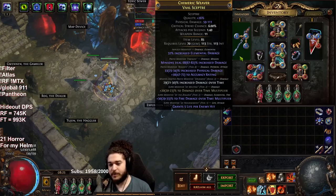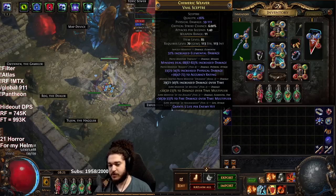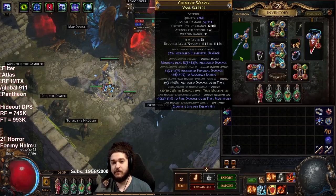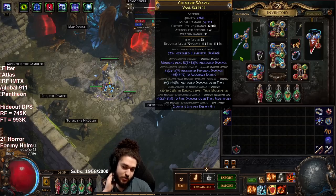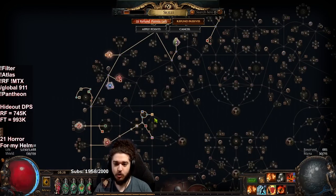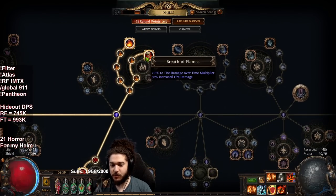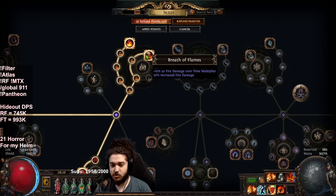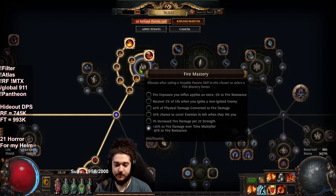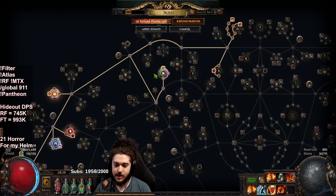My weapon doesn't have plus one all spell skills and it doesn't have plus one gems, so why am I using it? Well, if you look at the suffixes, my weapon gives a total of 50% fire damage multiplier. That is an insane amount of multiplier to acquire from one piece of gear. If we open up our passive tree, you get 10 fire multi and Breath of Flames is another 10 fire multi — that's 20% fire multi. Take the fire mastery for 20% more and that's 40% fire multi.